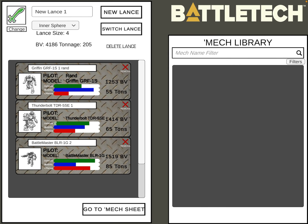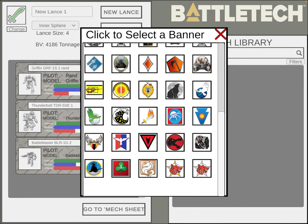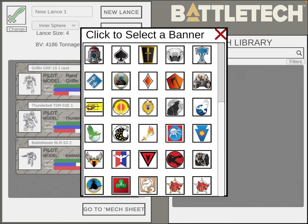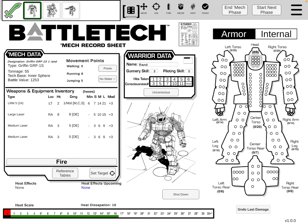Second, if you go over to the banners and scroll to the bottom, you'll see additional premium icons you can use for your lances. Next, if you jump over to the sheets and click on the full sheet icon at the top center, you can now directly print from the app.